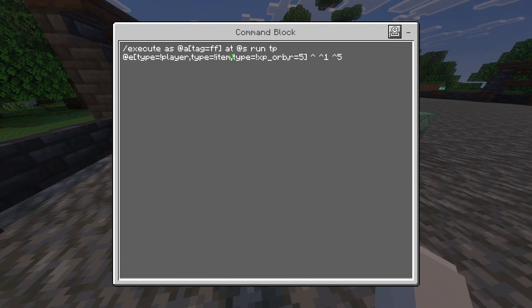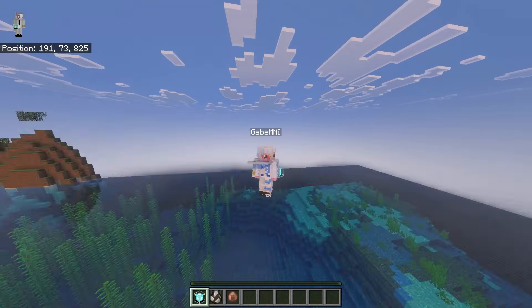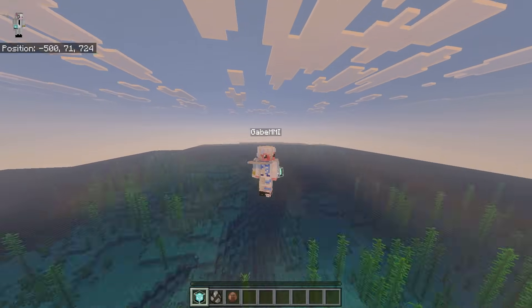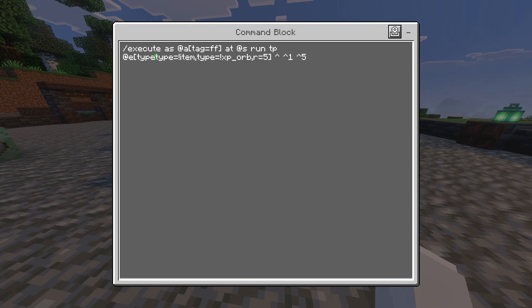If you don't want any items, XP orbs, or players to be picked up, make sure to put those exclusions in your command block. I tested removing the player exclusion on my second account — it actually glitches completely, teleporting players really far away. So make sure you don't remove the player exclusion. That is really broken.